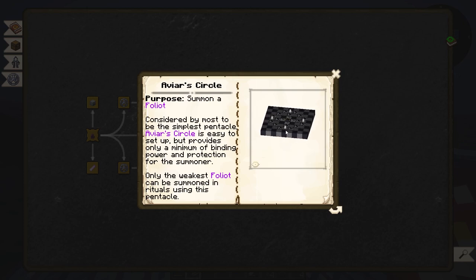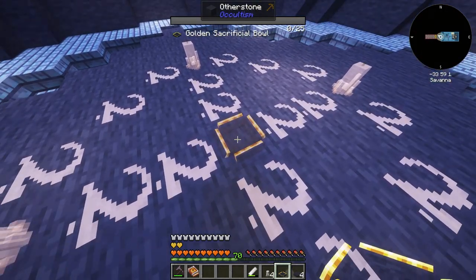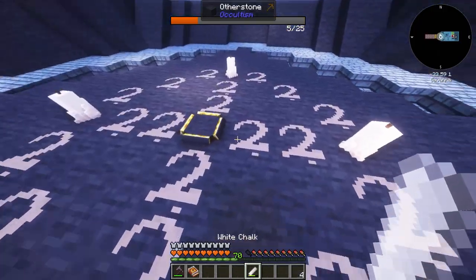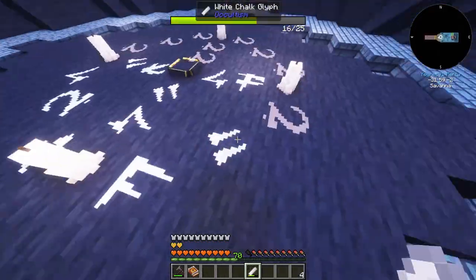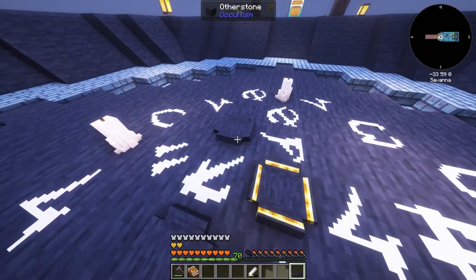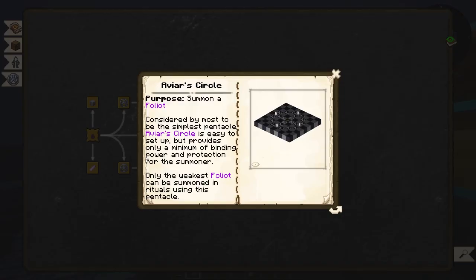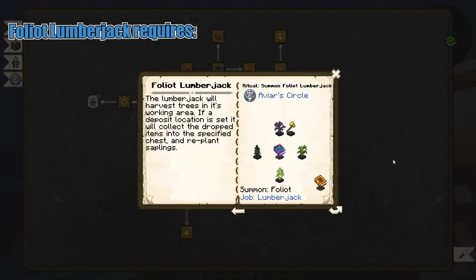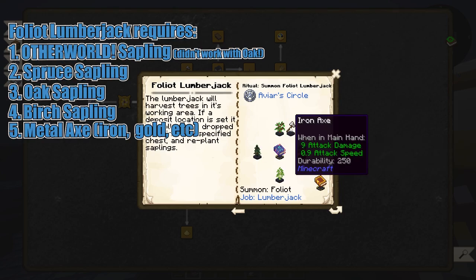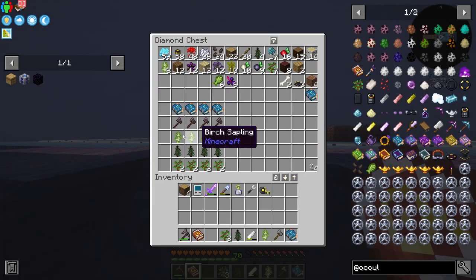For the lumberjacks we just need a small ritual circle. In the middle I need a golden sacrificial bowl, then four white candles and white chalk at each corner. I also need four sacrificial bowls placed within the circle. To summon a foliot lumberjack I need a spruce sapling, an oak sapling, a birch sapling, an axe, and a book of binding. I have gathered all the materials.